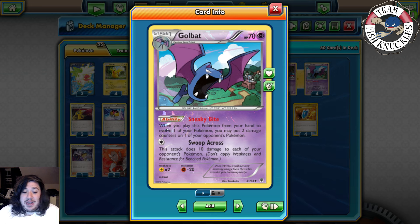Volcanion is likely a positive matchup — Beedrill is super good against it because they have tools to give extra HP, but Beedrill shuts that down. They essentially need to Steam Up three times to take a knockout on Raichu, and Fighting Fury Belt doesn't work anymore. Even if you're behind, they still bench a lot of EX Pokemon so you can take knockouts pretty easily.